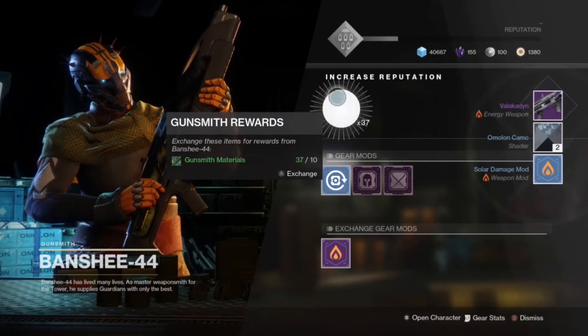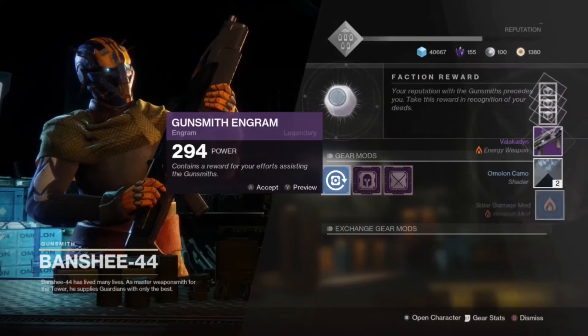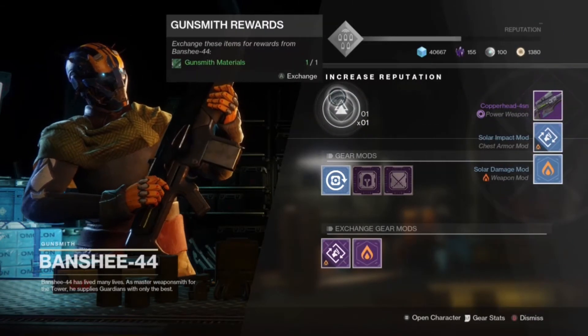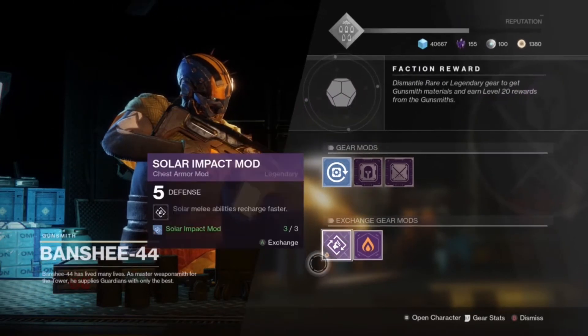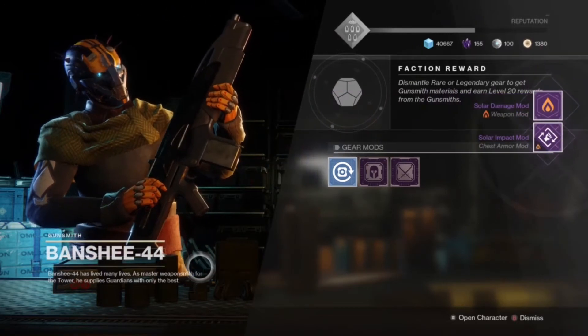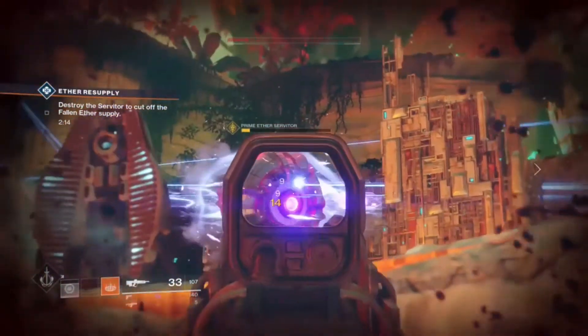Just rinse and repeat - buy the exotics, dismantle them, get weapon parts for the gunsmith, and get some of your legendary shards back. Hopefully the gunsmith will drop the weapons you're looking for. I also have a bonus method, unrelated to the gunsmith, for anyone new to the game or trying to level up another character through the storyline.